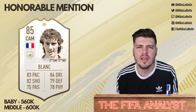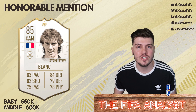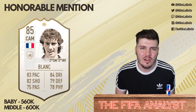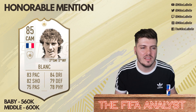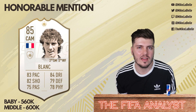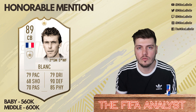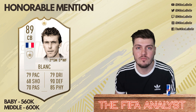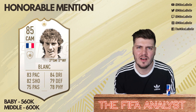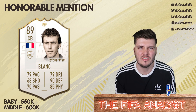We're going to begin with the honorable mentions, starting with Baby Blanc or the middle version of Blanc. Whether you want a center back or a center mid, the Baby Blanc card looks so good statistically, though he's always had mixed reviews. His center back variation, whether you get the middle, his prime, or his prime plus, life will be just fine. The Baby is about 550,000 coins and the middle version of Blanc is around 600,000.